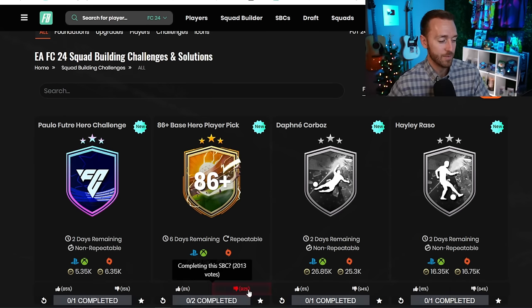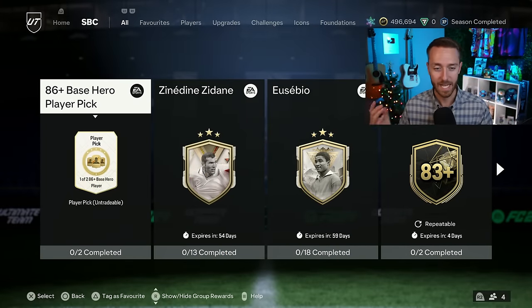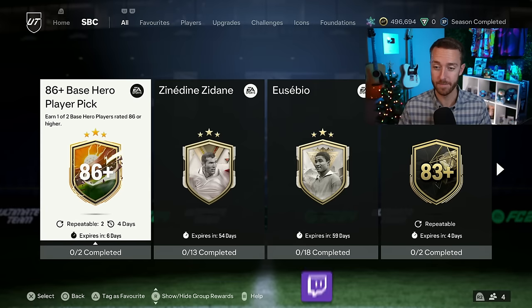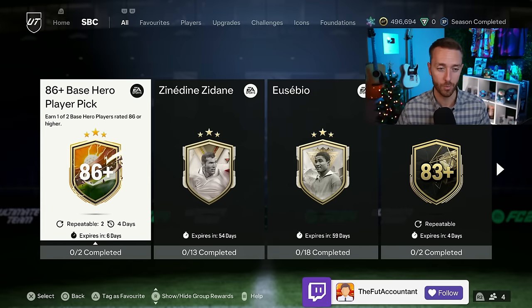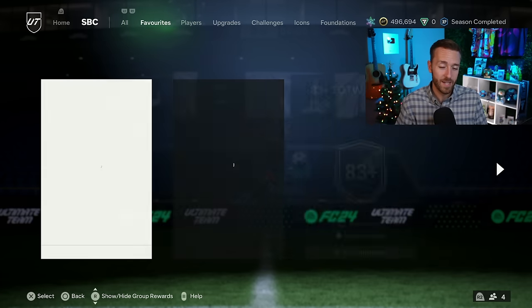84s are like 2,000 coins, so the SBC doesn't look that cheap when you look at it that way, but in reality it's pretty easy to get done. It's very disliked though - I'm part of that 92% downvote. I don't think I'm touching this SBC the rest of the week. I'd rather do another upgrade pack or an 83 times 10 or an 85 double.